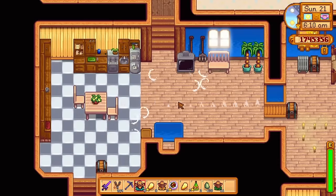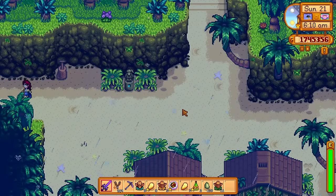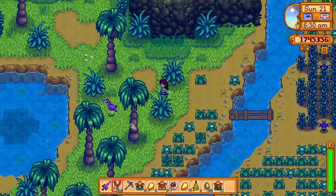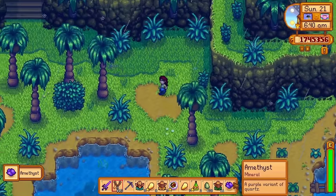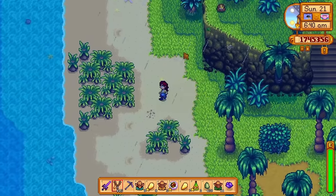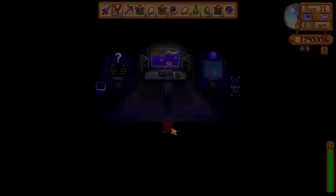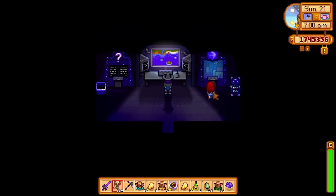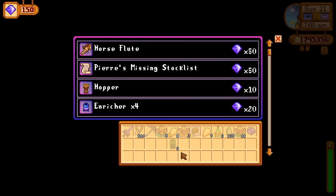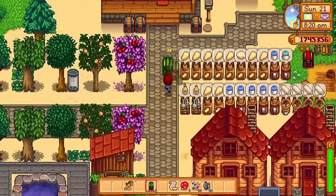The 1.5 update has added a ton of fun new items for us to buy and introduce into our farm, but the only way to get these items is through a new form of currency called key gems. You can only get key gems by doing top special order requests. Some of these items are kind of expensive, so in this video I'll be going over every new item that can be purchased from Mr. Key's golden walnut room.